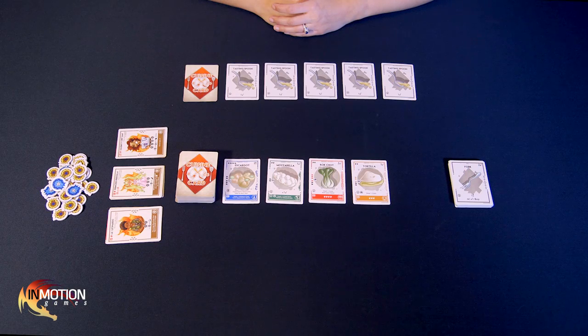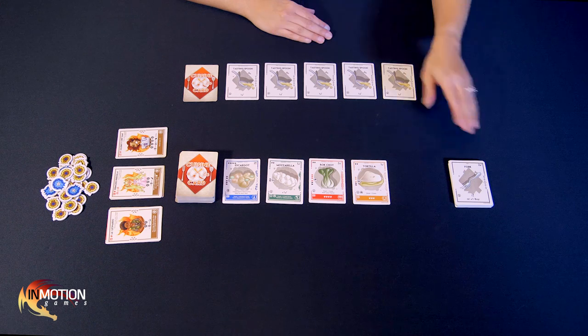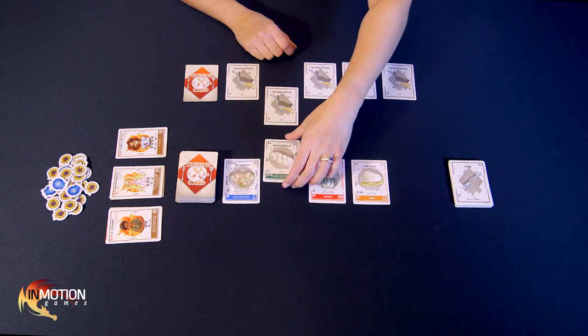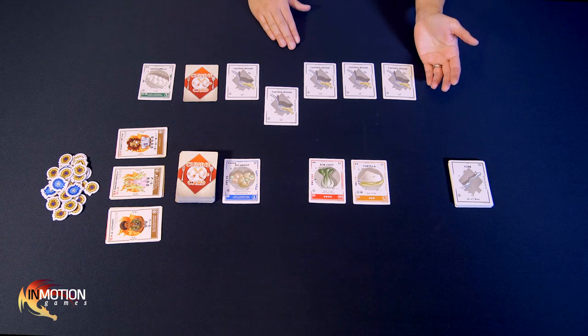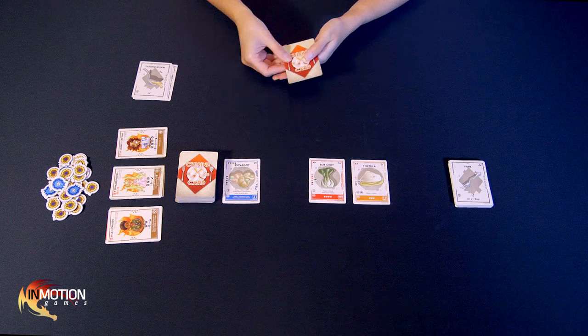Now that we know all about our ingredients, let's play our first turn. I have five tasting spoons to use. However, each player only has one free buy action per turn, meaning they can only purchase one thing by default. Players can gain additional buys through ingredient abilities and fork cards. So I'll pick up the mozzarella — I lay down the currency and place the ingredient directly into my discard pile. I can't use an ingredient's abilities on the turn I buy it. So I take my spent currency and anything left in my hand and put everything into my discard. My turn is over.